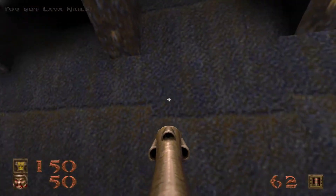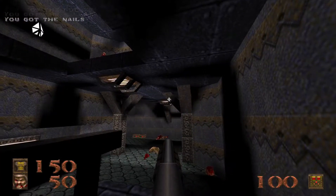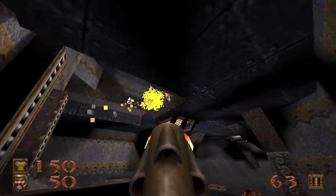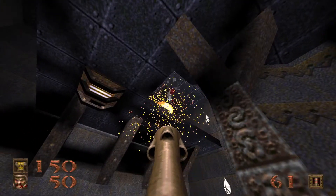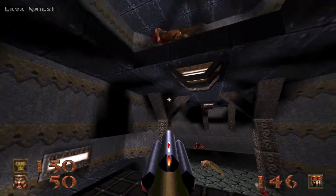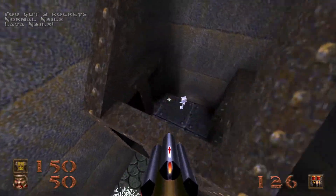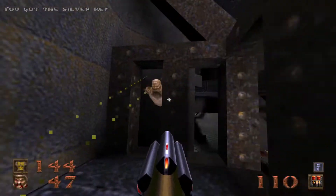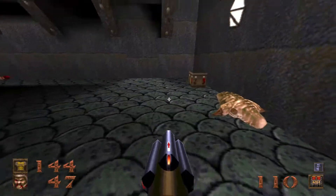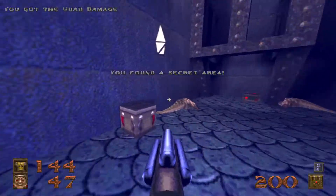Secret number four is right through this wall with a slightly different texture — it is a quad damage, which we will not be grabbing just yet. We'll wait until we leave this room so we can put it to maximum use. We'll take care of the Vore from down here — there's going to be a fiend up here as well. Jump in this cage for the key, but watch out, you're going to spawn a couple of scrags. Then you simply just have to wait a few seconds for the cage to let you out from the bottom. And yes, secret number four.